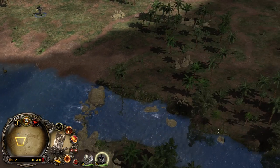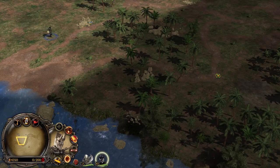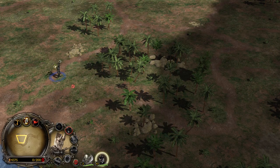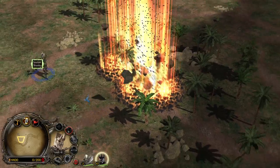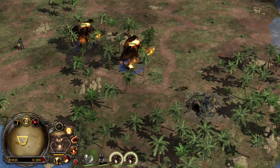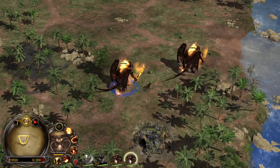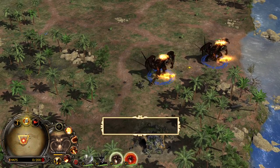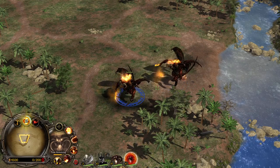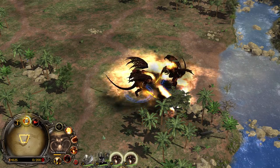Then we have Summon Balrog. You heard right - you are able to literally summon a Balrog with this bad boy. Oh yeah, look at this! Two Balrogs at the same time - holy guacamole! Can they fly together? Yes, they can. They don't work like a normal unit - they're obviously heroes. Let's see if they can kill each other... No they can't. So friendly fire Balrog versus Balrog does not work. That's the first time I'm controlling two Balrogs at the same time.